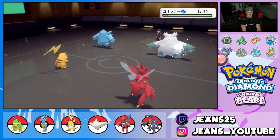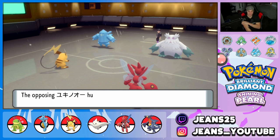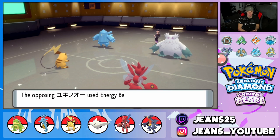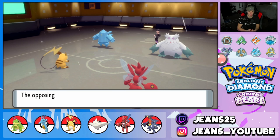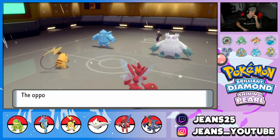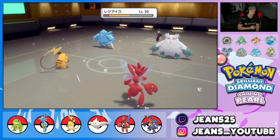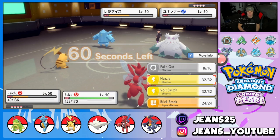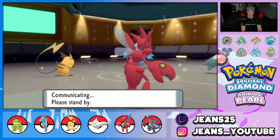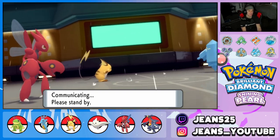We're dropping a big Bullet Punch — it's a Focus Sash on Abomasnow, so it hangs on. He goes for Energy Ball on my boy and he eats it up. He goes for another Amnesia, so I'm just going to Bolt Switch — take out that Abomasnow, Bolt Switch back in, and Bullet Punch to finish it off. We're in such a good spot. Raichu Bolt Switches, we have a Fake Out in the back end — having some great turns here.